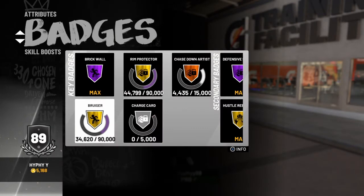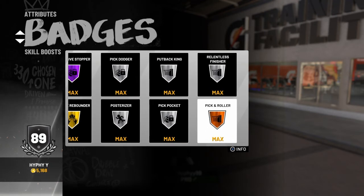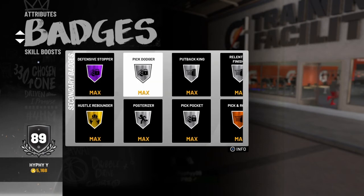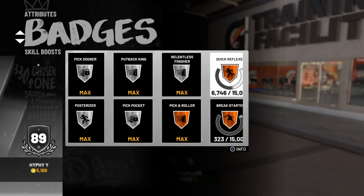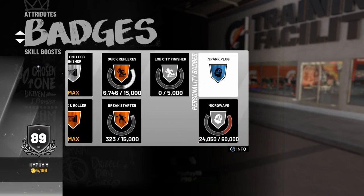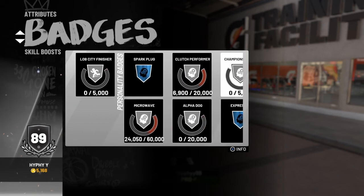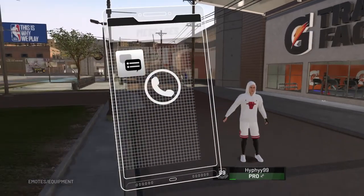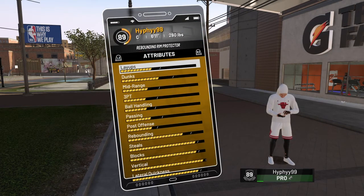Now onto the badges. As you can see I have some Hall of Fame already. Your key badges you obviously want to get on Hall of Fame: Bruiser is one of them, Rim Protector is good, Defensive Stopper also. Chase Honor is really hard to get. Hustle Rebounder on Gold is good. Pick Dodger, Pickpocket, Relentless Finisher, Posterizer. In my opinion Pickpocket and Pick Dodger should be on Gold but it is what it is. Also you got Break Starter on this build which is obviously good for a center — you can throw it on the fast break. I can't show you guys my wingspan in this clip but it's only two above normal, and the reason I made it like that is so I can get rebound steals but also shoot a bit better.